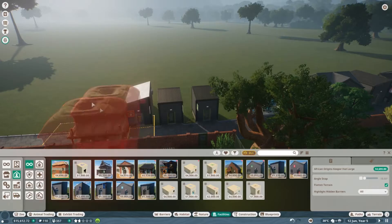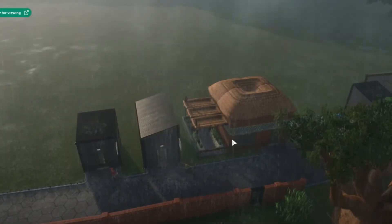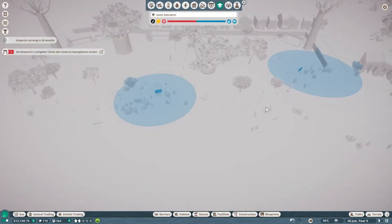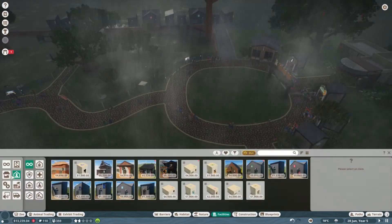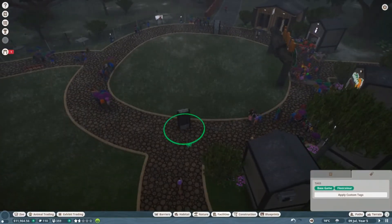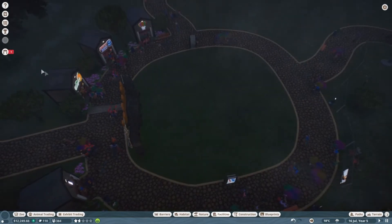We've got large keeper huts now — put one here and get rid of the old smaller one. Wait, an inspector came already? Our habitats look amazing — it's just our education that isn't good. Let's turn on our heat mat and add some conservation education boards to improve things. We'll put one here for deforestation and another for climate change. That's hopefully going to bump up the education a little bit.